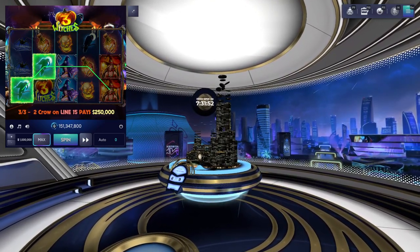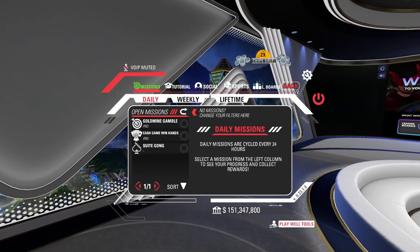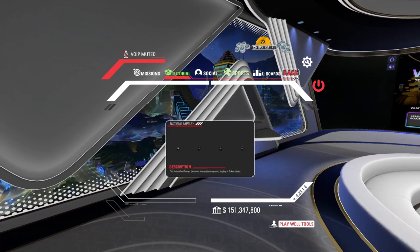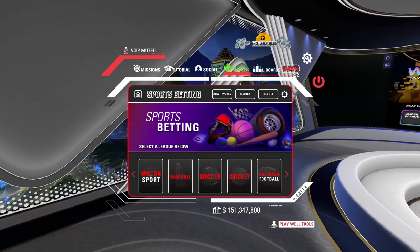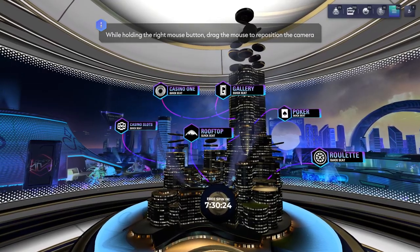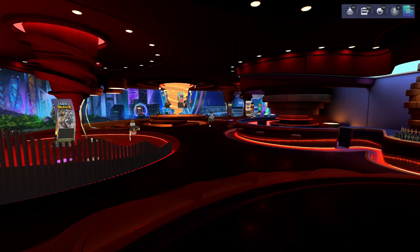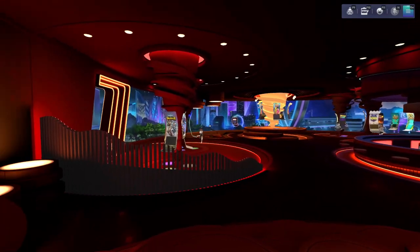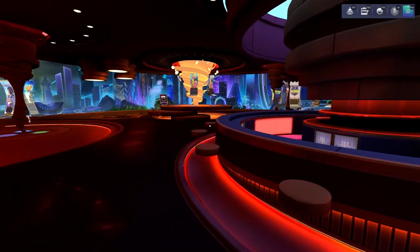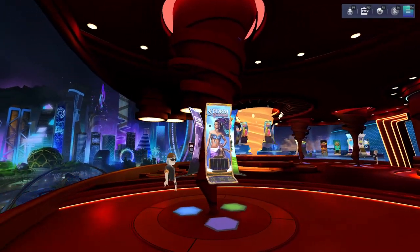Let's check out some of the rooms. Here we are in the Casino Slots room — all sorts of different full-size slot machines all around this room. You've got some goodies over here too that are absolutely free on the house. We've got Tuba Bra, Age of Valhalla, Three Witches, and all sorts of slot machines. Why don't we try our luck one more time on the Three Witches and see if we can make some money.